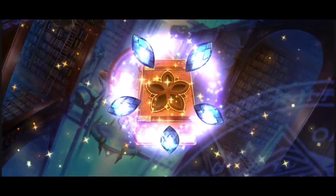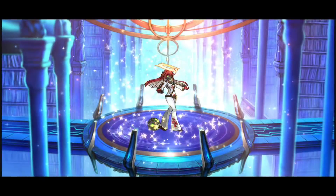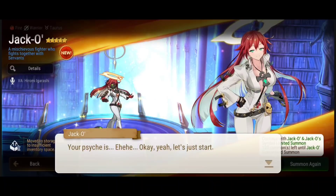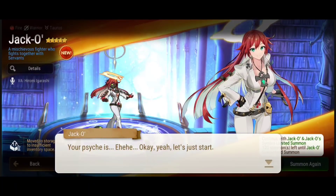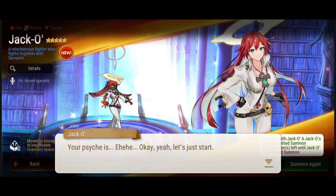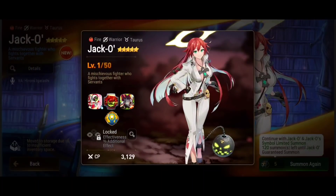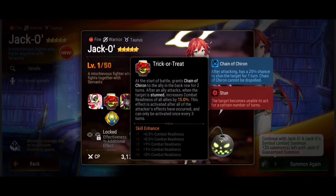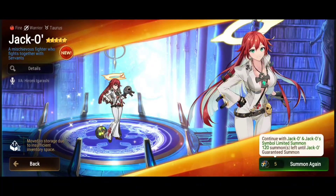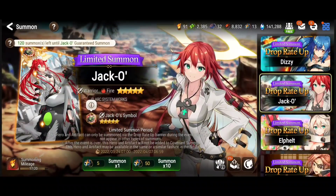Heroes that could be really deadly with Jack-O in the back would be Dizzy from the Guilty Gear collaboration — three chances to stun is insane. Dizzy's Skill 1 is an AoE attack with a stun chance, combined with Abyssal Crown's stun chance, and her passive which gives a stun chance on Skill 1 that cannot be dispelled and lasts two turns. You might want the back liner on a counter set, slow, so the stun lasts longer. And it can activate on counterattack — a 25% base chance plus Abyssal Crown is going to be crazy.